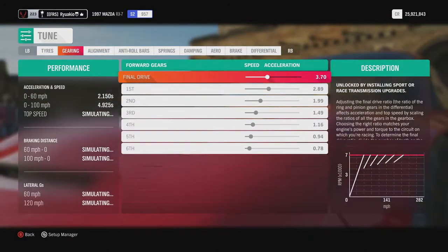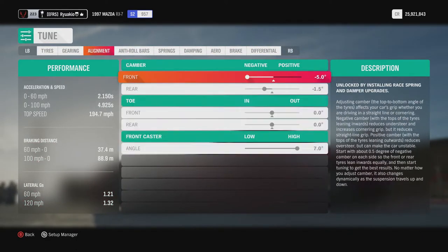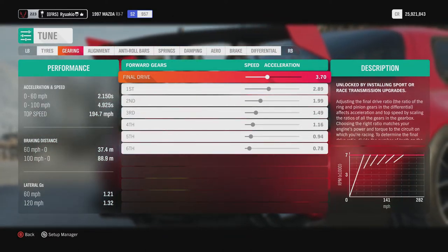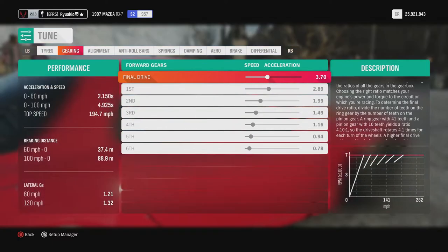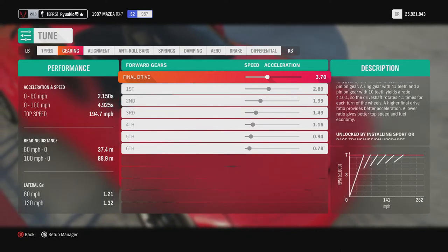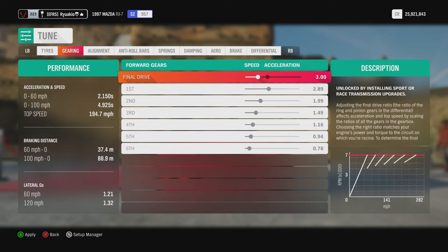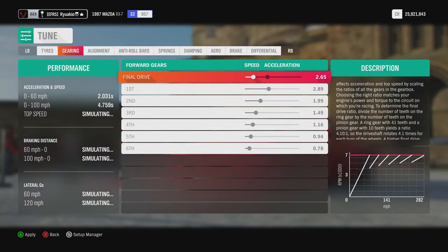Now this is the interesting part — this is where you do the tuning. I only really need to mess with gearing and aero; I don't touch the other stuff. With gearing, as you can see in the bottom right corner, the top speed can potentially go up to 282 miles per hour, but currently the top speed shows 194.7. At the top it says 'speed and acceleration above final drive' — basically the more you push the final drive to the right, the faster the acceleration but the top speed suffers. If you pull it to the left, you're stretching your gearbox.